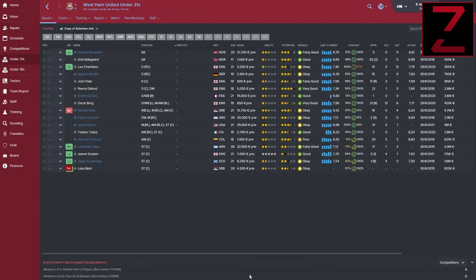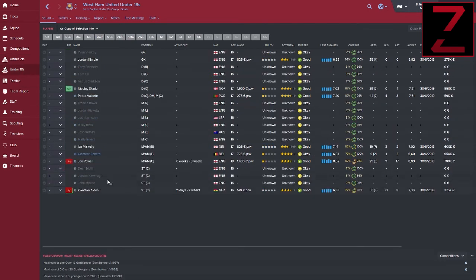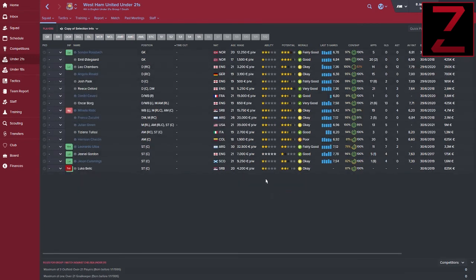You should also clear your under-21 and under-18 squads if the players aren't good enough — give them free transfers. As you can see, my under-18s don't have many players, but they all have great potential. My under-21s: same thing — either great potential players or players I'm looking to move on. I've seen in FM 15 that Parma had over 200 players, and that damaged their club finances.